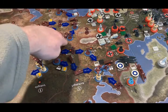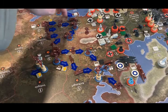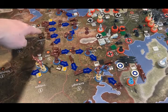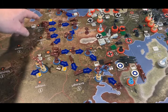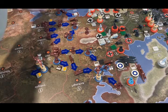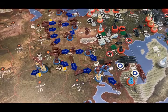All of the forces in Bryansk — 2 infantry and 1 mech — are going to move into Ukraine. The Rostov infantry is going to move into Ukraine. The Tambov infantry is going to move into Smolensk. The Volgograd infantry is going to move into Rostov. The mechanized infantry and tank from Volgograd are going to go to Ukraine. And the 2 guys from Caucasus are going to load onto this transport and offload in Ukraine.